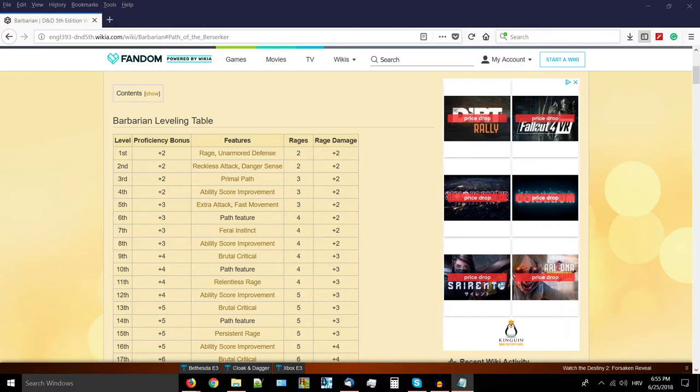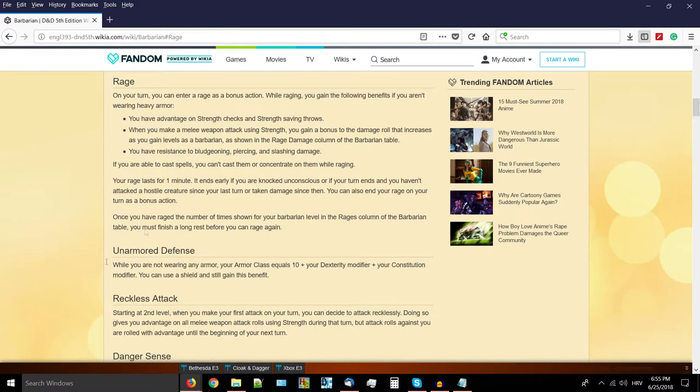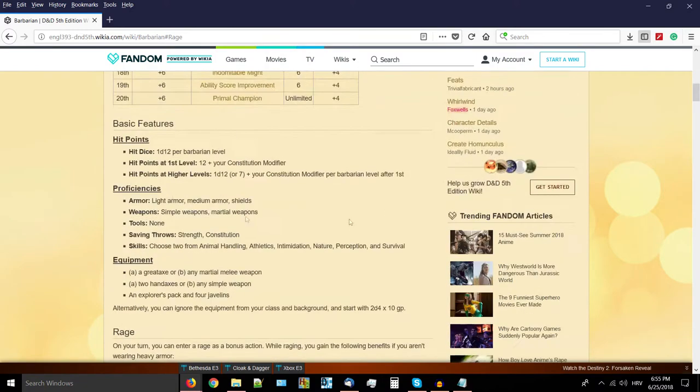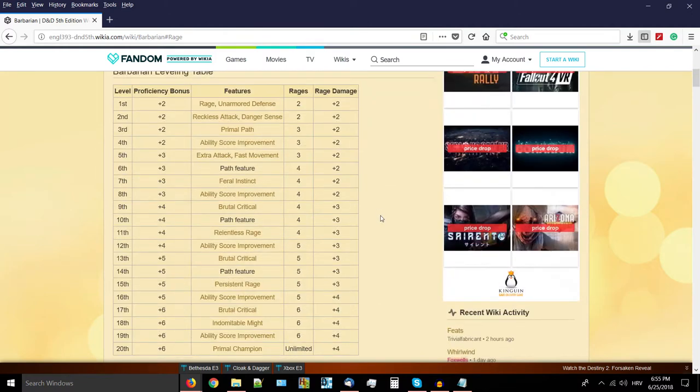Barbarians are one of the most strength-based class options you can have in 5th edition Dungeons & Dragons. The two most recognizable and distinct features of barbarians - Rage and Reckless Attack - both go off of strength very significantly. The secondary ability is Constitution, because your Unarmored Defense also adds your Constitution modifier. The name 'barbarian' implies they are more like savage brutes that rely on brute strength and force rather than particular martial arts training.